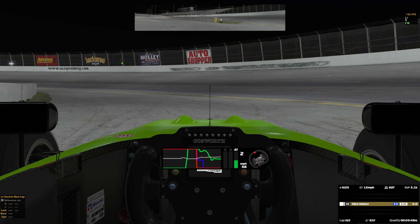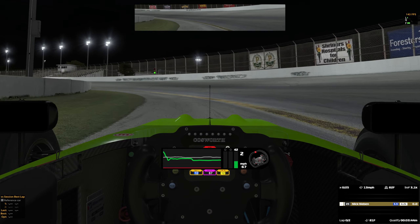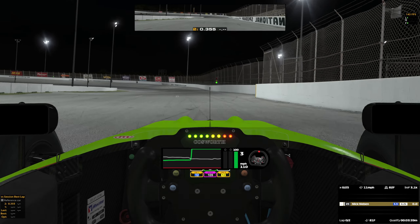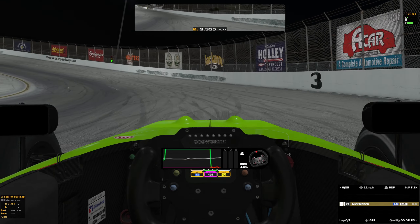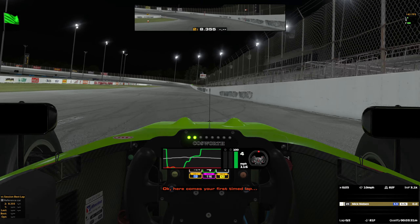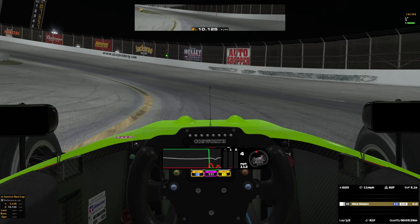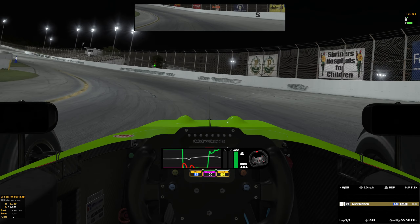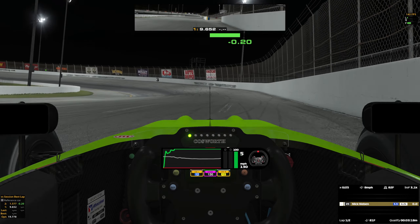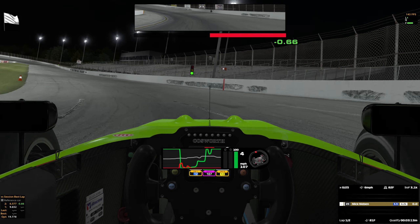We're just kind of struggling. Hopefully we don't get caught up in a wreck. And hopefully there's just no cautions because that would be boring. Green flag, green flag. Here comes your first time blast. It wants to kill me on corner entry. I think I can dial some of that out. Do we want to dial that out? Because that was kind of our issue. One more lap.